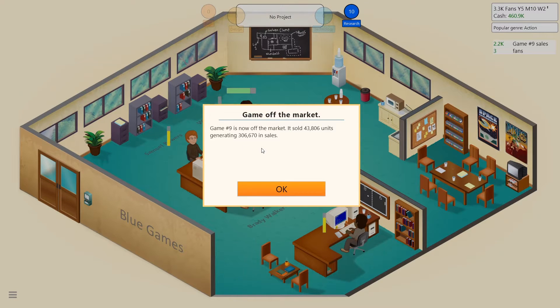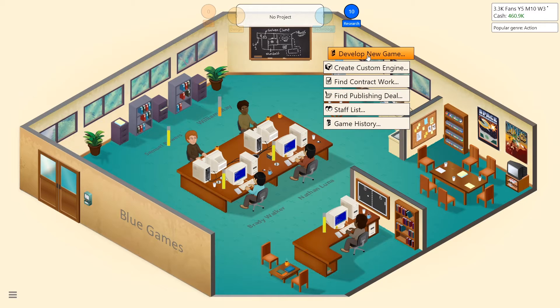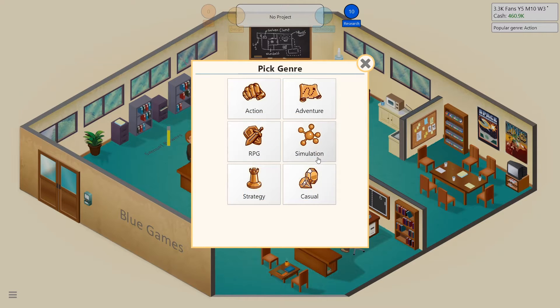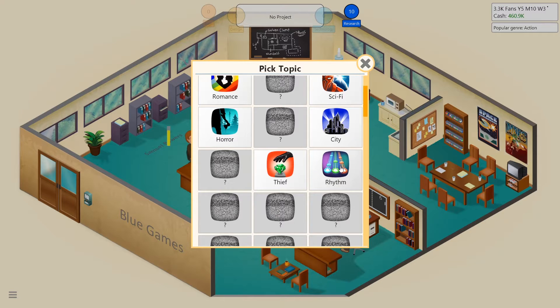That game didn't generate many sales, probably because it was small. Let's make a thief game — RPG could be interesting. But we don't have that much money in the budget right now, so if we want to play it safe we should probably make Mars 3, a colonization simulation.